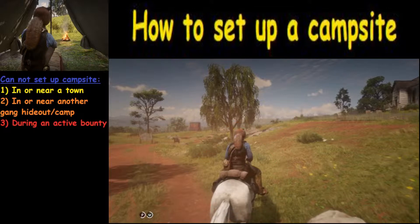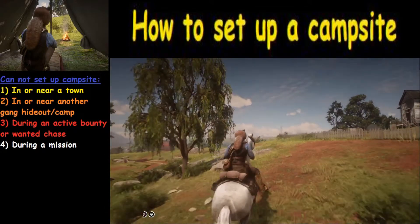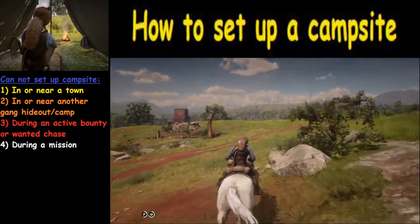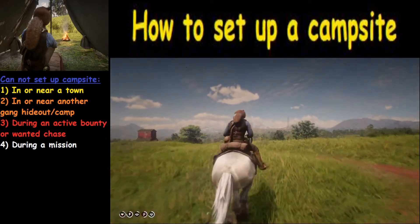Item number three is during an active bounty or wanted chase — so if you're wanted and the meter hasn't drained, or if bounty hunters are right by you and hunting you, you can't set up a camp. Number four is during a mission. You can't set it up during a caravan, you can't stray from the mission — or at least not the ones I've tried — and set up a camp there either.